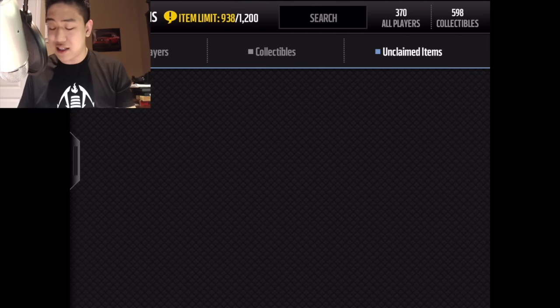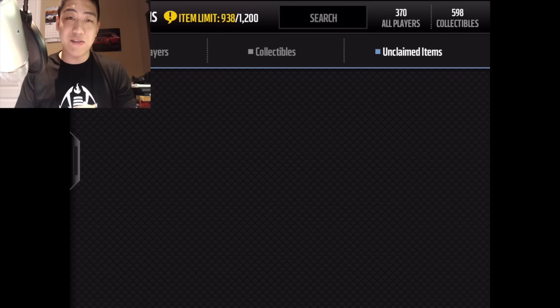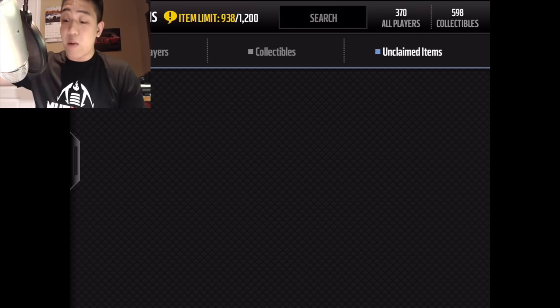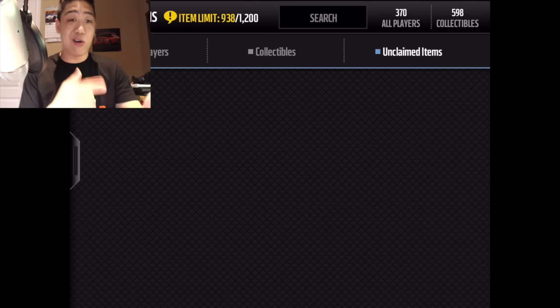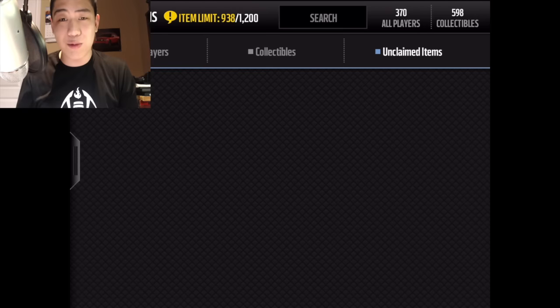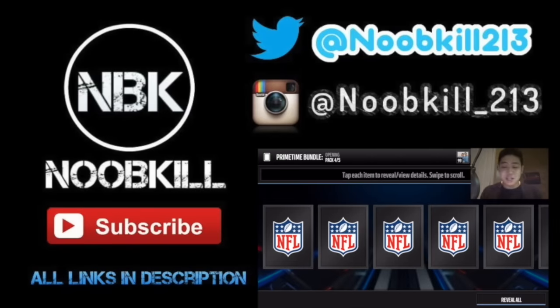That was an awesome pack run — cooking all over the place, pulled some big things. Unfortunately we didn't get that ultimate legend boss card or golden ticket, but we pulled a lot of elite cards. Huge shout out to JonathanL41 for letting me use his account — 51 packs in total. Tell me what you guys got; ultimate legend packs are in store now. You guys know where to tune in for everything Madden Mobile — right here on the channel. Hit that subscribe button and leave a like.